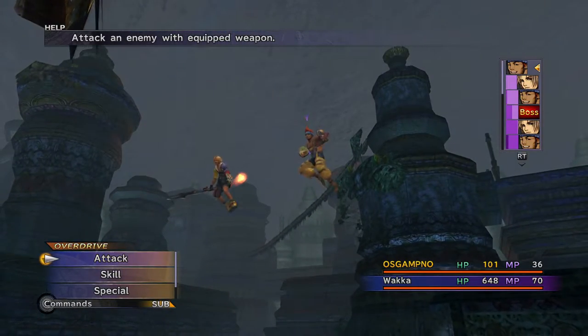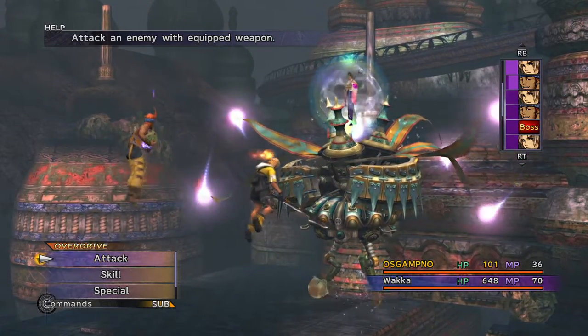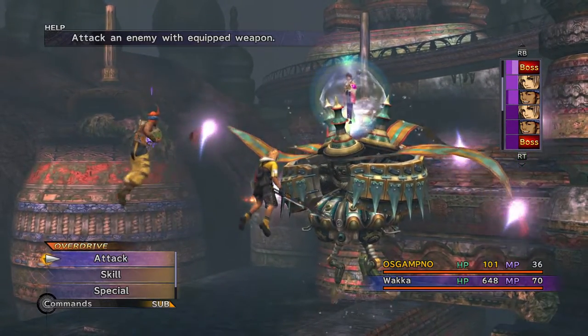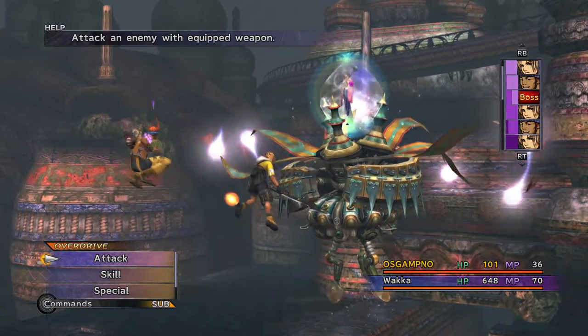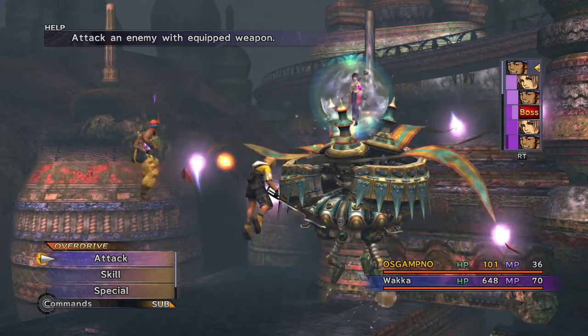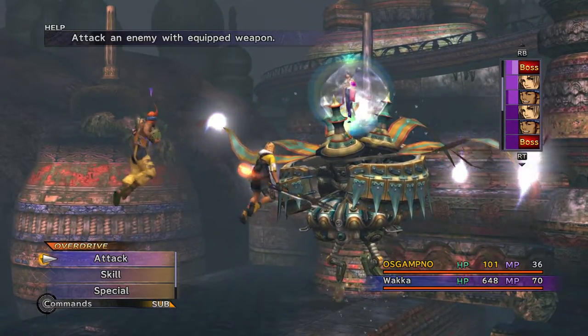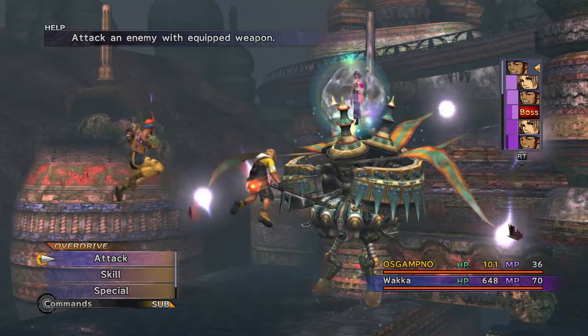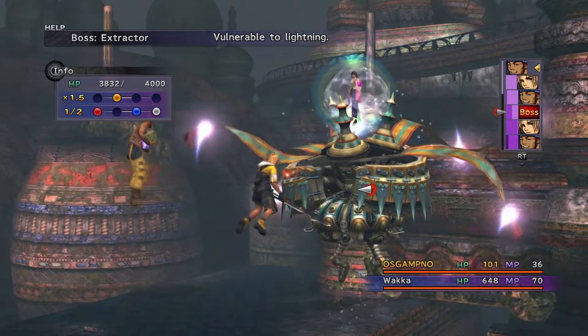This is unfortunate though, Tidus getting hit again. The tough thing here is I don't actually have any damage mitigation against its attacks. We have four turns after its next turn, which will probably be rising up. So that means even if we don't land slow, we can stop depth charges. But if it targets Tidus again, we probably still lose unfortunately.